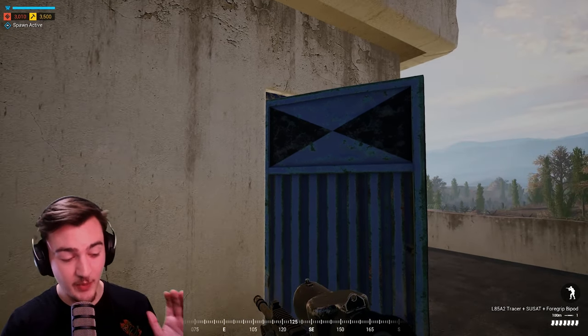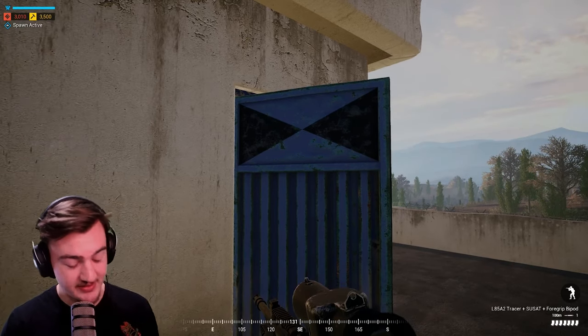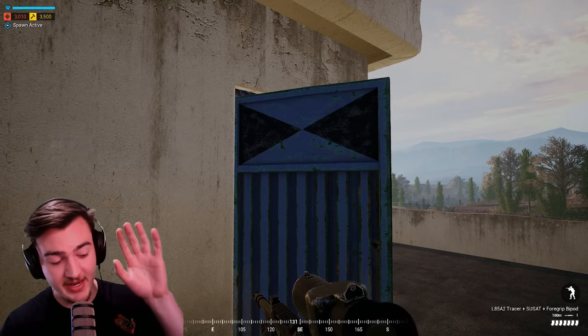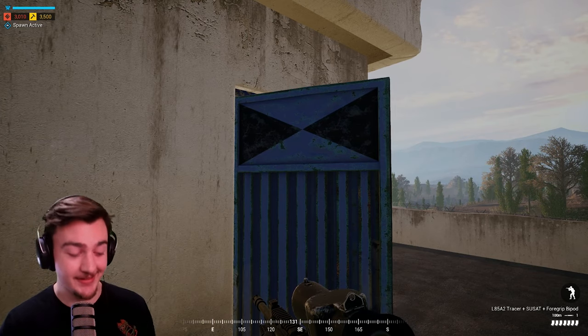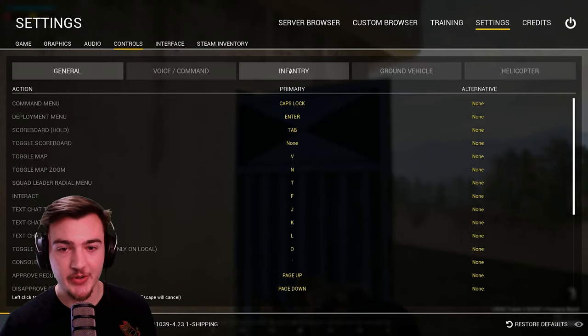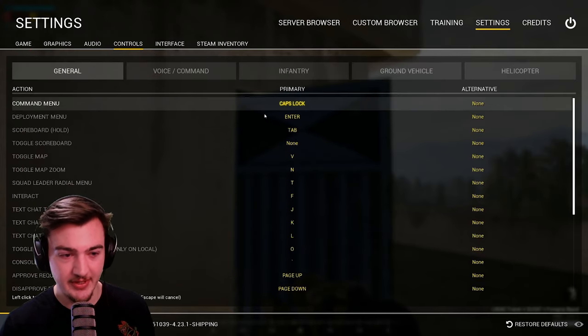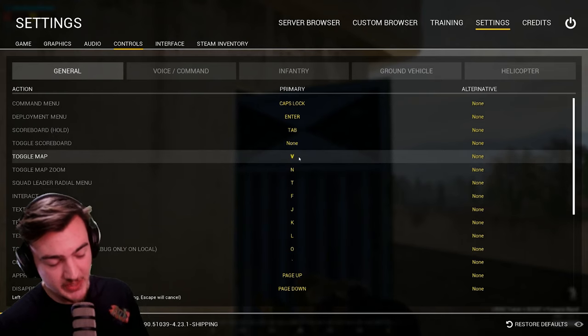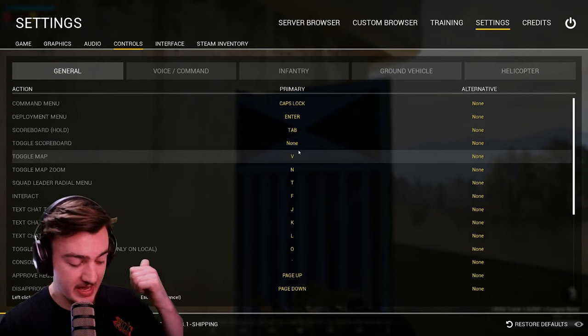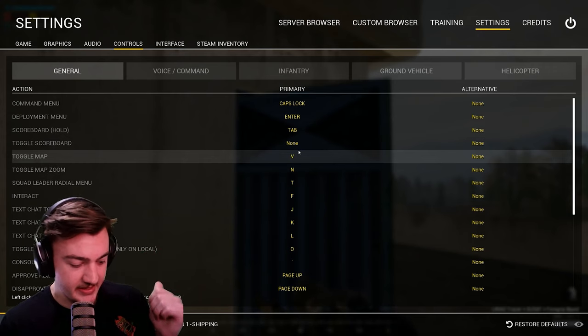The very first thing is I want you guys to change your key bind. Stop reaching for your M key — your M key is too far away. You want to keep your hands close to the WASDs. So open up your settings and go to your controls. Go to your infantry — actually, it's general. Your toggle map key: you guys can make this whatever you want. You can make it your thumb buttons on your mouse, you can make it any number of keys.